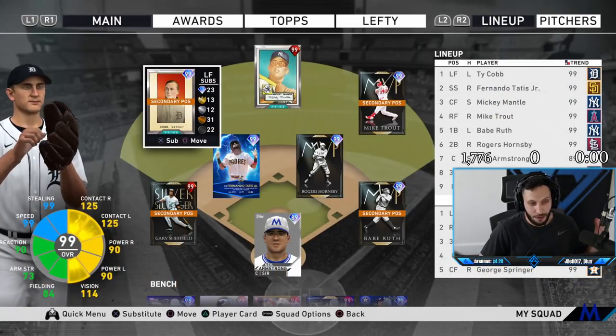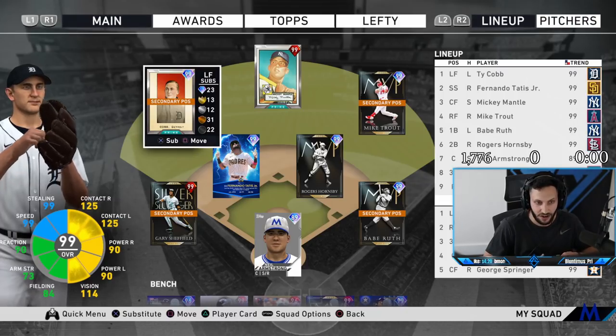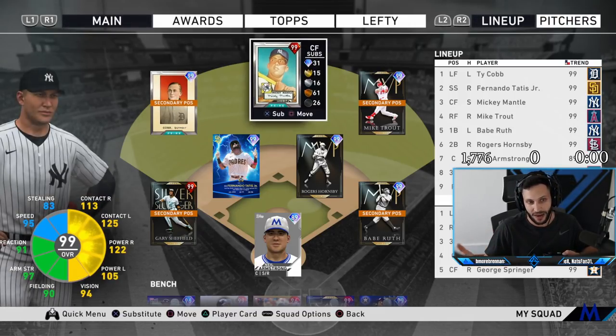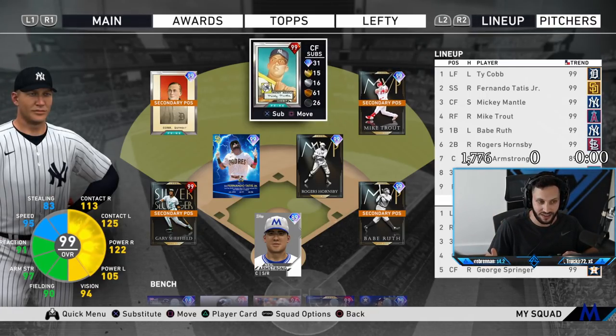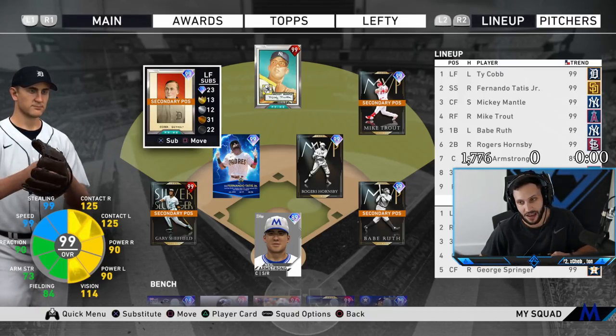I'm going to be playing him in left field because of the 73 arm strength — he just will never play in center, especially because we have Mantle and Trout. Both of them are way better center fielders. If I move Mantle over to left he has gold fielding, and then everyone in the outfield has gold fielding. So we're going to keep Mantle in center, keep Cobb in left where I think he's better off, and that's where we're going to debut him.